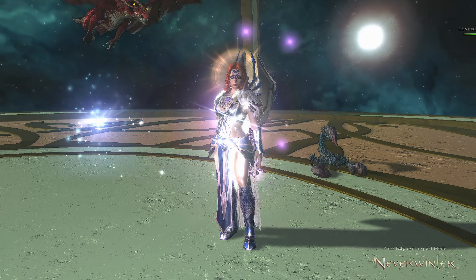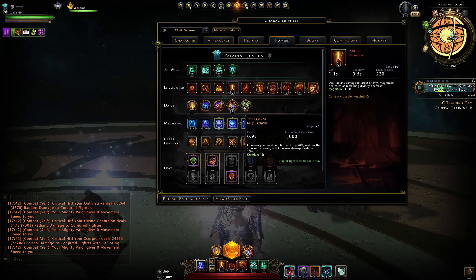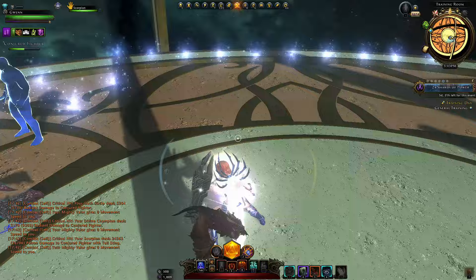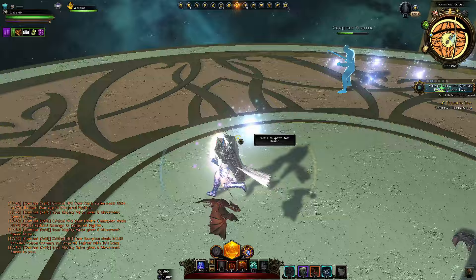Now for our rotation — what you want to use to make sure you're holding threat at the start of a fight, which is the most important part. Outside of that, you're just using your powers reactively: using Smite when you need to switch or need extra threat, Binding Oath when you need extra stamina, and Absolution when you're going to take a big hit. Always use your block whenever you have stamina available. Try never to have stamina full unless you know a big hit is coming — then make sure Binding Oath is ready to fill that stamina up.